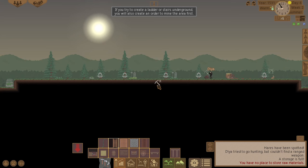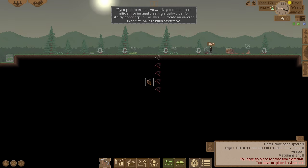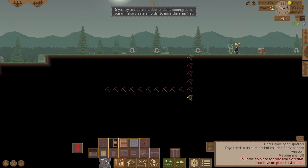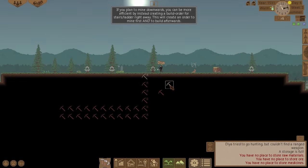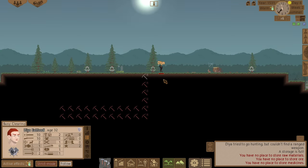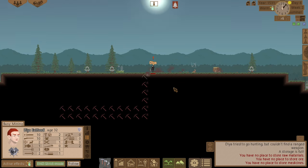I need to make a storage. Let's start mining this away, make a little room, and then we can put storage down there. That's enough for now — let's start digging because I need to build a storage.